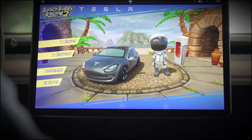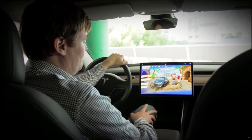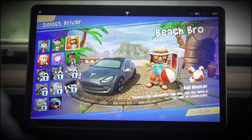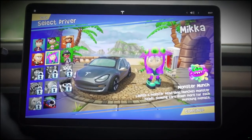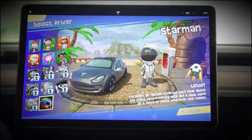Once you have the game loaded up, it's the same color as your car. If you had a red Tesla, it would be red; if you had a blue Tesla, it would be blue; if you had a white Tesla, it would be white. There are 13 characters that are part of the game, but there's a 14th which is special only to Tesla, and that is Starman — the space suit that Elon shot out into space.